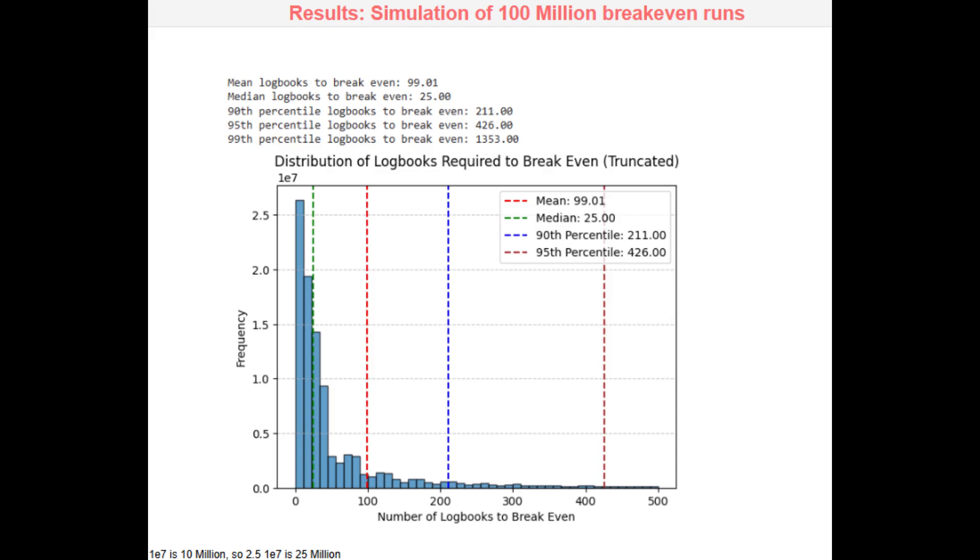These are your worst case scenarios. The graph is heavily right skewed, which means most of the time you'll break even relatively quickly, as shown by the low median of 25 logbooks. However, there's a long tail of extreme cases where it takes hundreds or even thousands of logbooks to break even. If you're optimistic, you might focus on the median 25 logbooks. If you're cautious, plan for the 90th or 95th percentile — 211 to 426 logbooks. And if you're ultra-cautious, the 99th percentile of 1,353 logbooks shows just how bad it can get. This is why farming Olroff requires patience and a solid currency buffer.